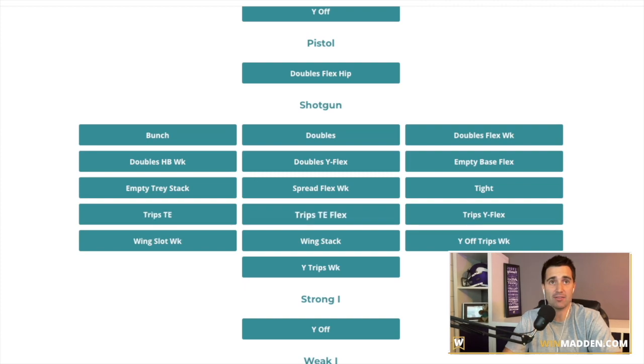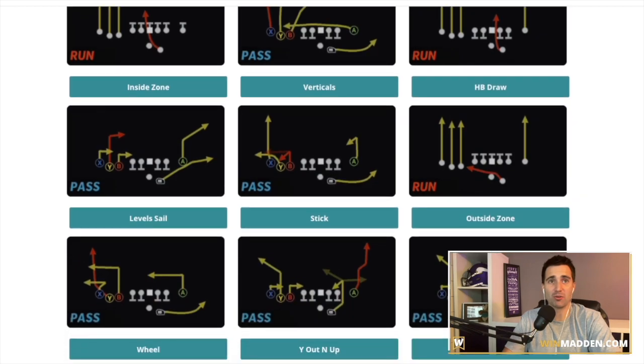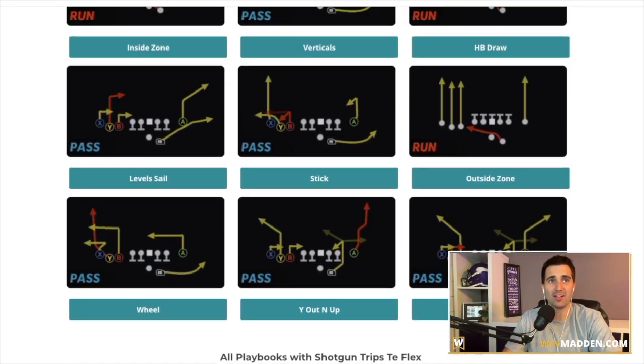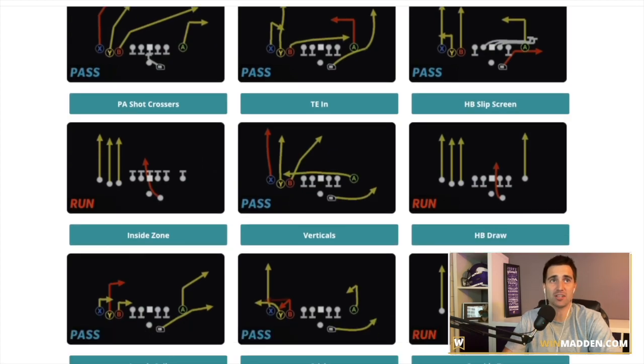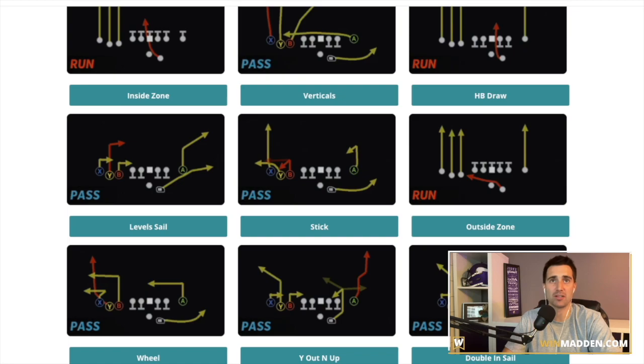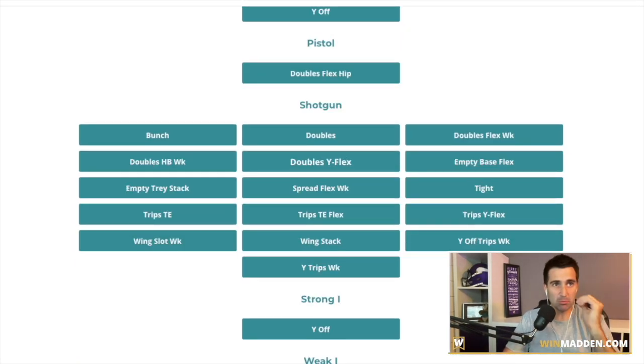Definitely one of the best playbooks for heavy passers out there — this is a very heavy passing playbook. And trips TE flex is one of the most annoying formations from last year as well, mainly because a lot of people that had this did have the O1 trap in it, but it also just has a lot of other great plays. It's essentially Trey Y flex but has a lot of great passing options out of it as well. Pass-heavy players definitely take a look at the Lions book.